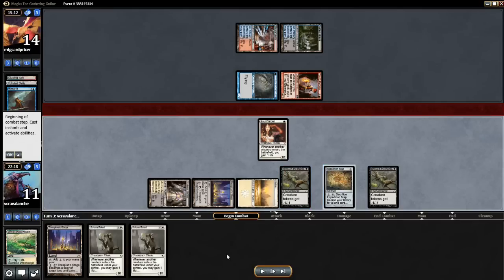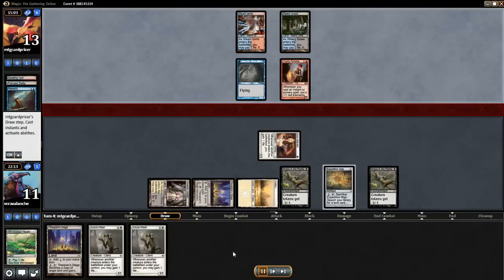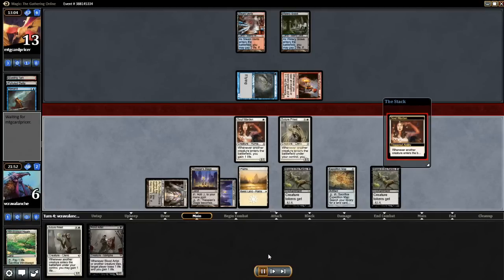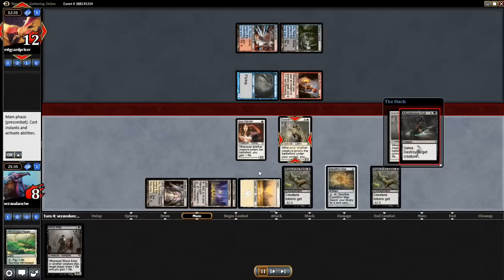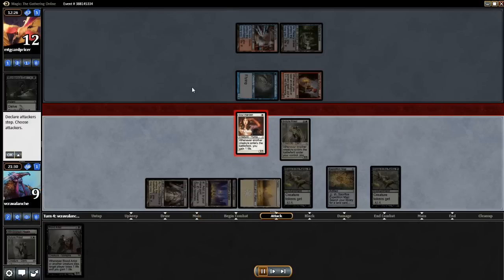I decide to spend my mana and throw out the other Illness of the Ranks and then attack in. Pretty funny that by fetching and shocking twice he's already down to 14 and then 13. Our life totals are pretty similar, but this is getting scary — I'm down to 6. We get a Blood Artist here and another Thespian Stage, so I'm just going to go for the double Suture Priest to try to gain a bunch of life. This one does hit and we put the other one out as well. He murders — cuts on the Suture Priest. I'd rather actually have a Soul Lord at this point because Suture Priest does not gain me life when he actually casts a card.